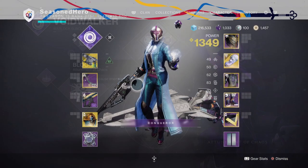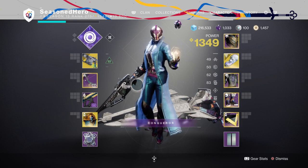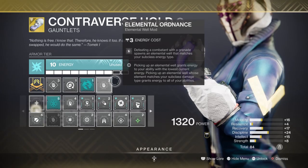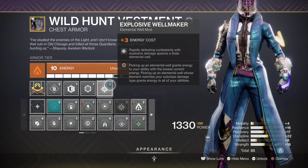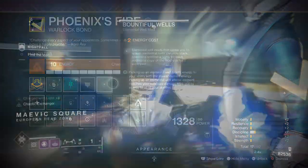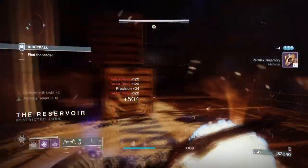It's recommended to aim for around 80 to 100 discipline so your grenades come back quite fast. Mod-wise, we have Elemental Ordnance, Bountiful Well, and Explosive Wellmaker attached so we can create wells via explosions, yielding back a full amount of grenade energy if everything goes as planned. That should cover you to use Axiom Bolts as many times as you like.